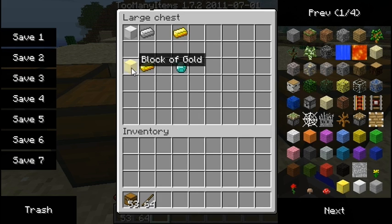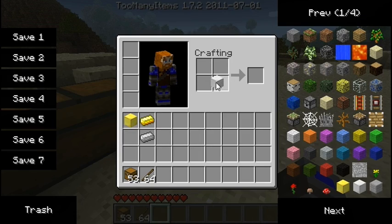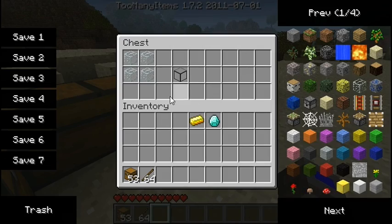Next up is one part of the mod that I think is just really cool. If you have a bunch of iron you want to waste, then you can make a gold ingot. And if you have a bunch of gold you want to waste, which is usually the case, then you can make a diamond. That is really cool.